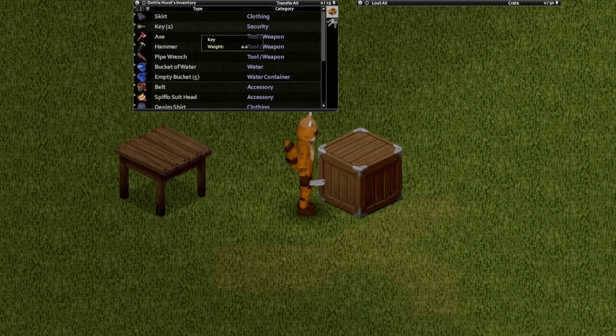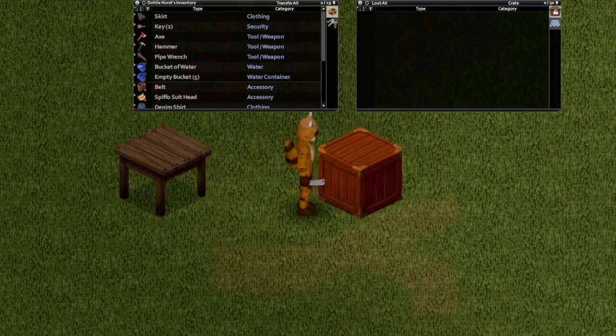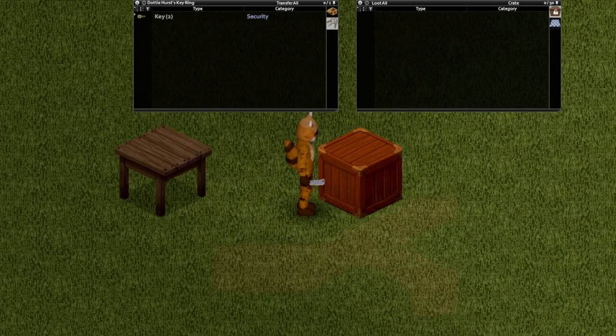Now you have two keys that have access to this locked crate — only the key holders can get in. You could also put this on your key ring. However, do not put the key ring into the crate.